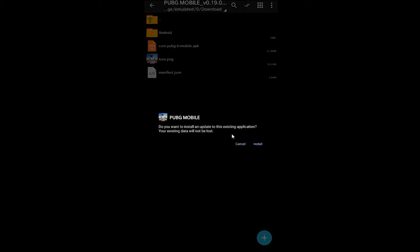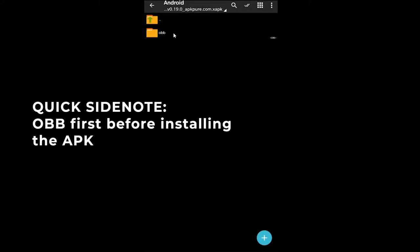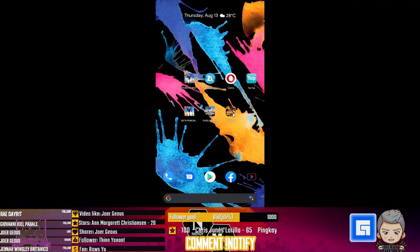After pasting the OBB file, go back to the downloaded file and install the APK. If it asks to install an update, just confirm. Important side note: you must put the OBB file first before installing the APK. If you do it the other way around, it will say you didn't purchase the game and you don't have the license to download the necessary files. So always put the OBB file first, then install the APK. That's method one.